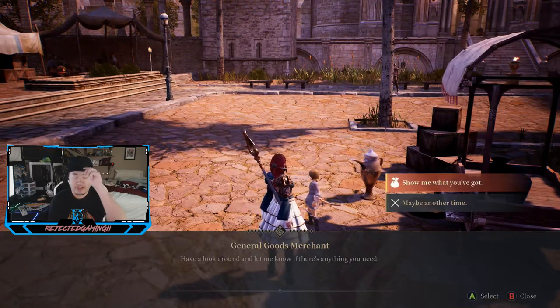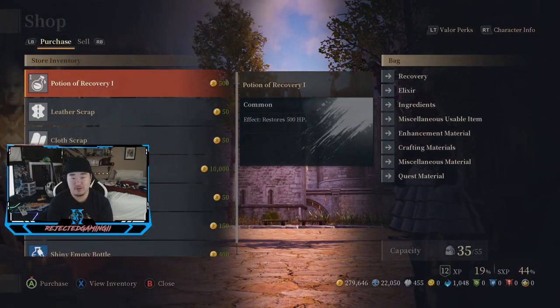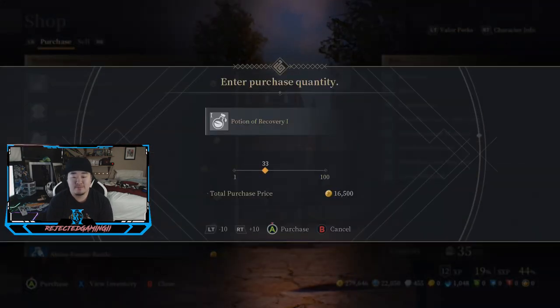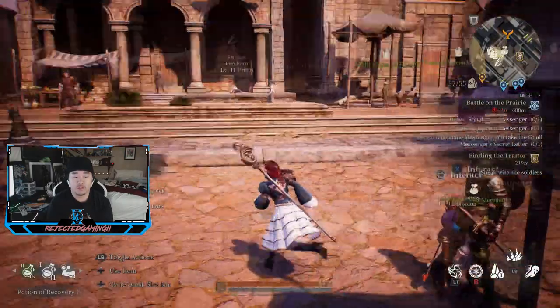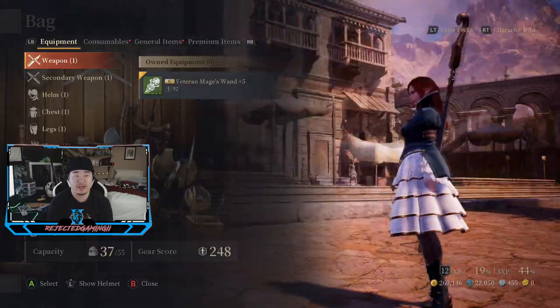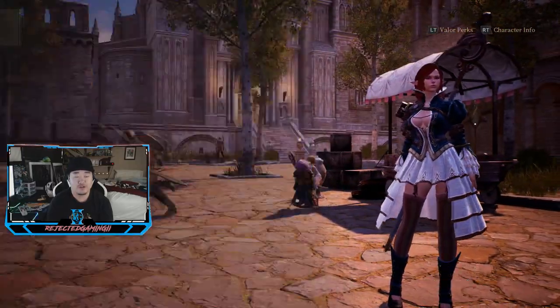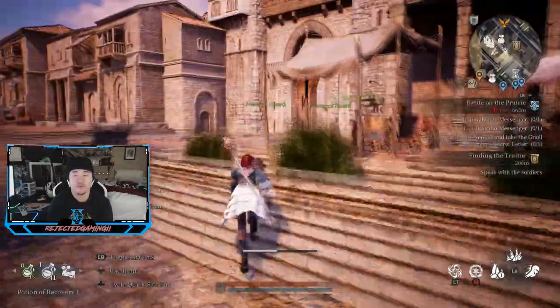I have some level two potions but we need to get level ones — I don't want to use up my level twos when I don't have to. I'm trying to save those. I have 279k gold. We can spend like 19k. Buy 39 of them and put those in the inventory. They do stacks of 20, so I have one extra one taking up a slot. As soon as I use that, we'll get one bag slot back.